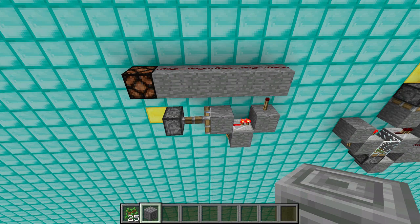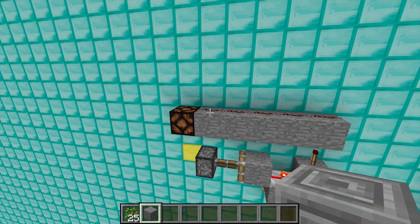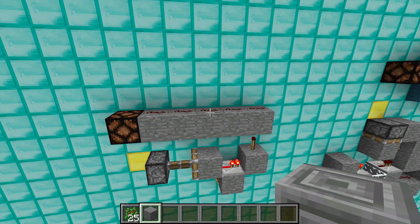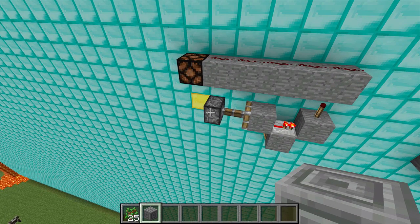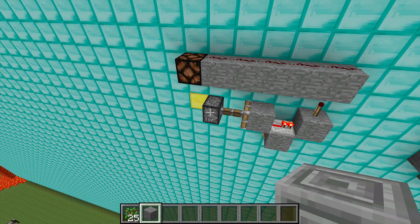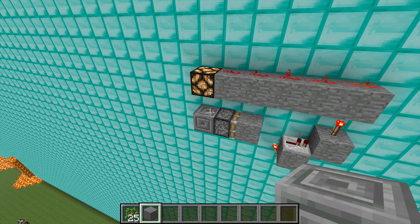It's pretty easy to stack these every other block, but if you stack them every block then you're going to have a problem. Even if you figure out how to keep this redstone from interfering with its neighbor, you still have the problem that two BUDs placed next to one another are going to interfere with one another, because as this piston moves that's going to trigger a block update which is going to trigger the BUD next door.